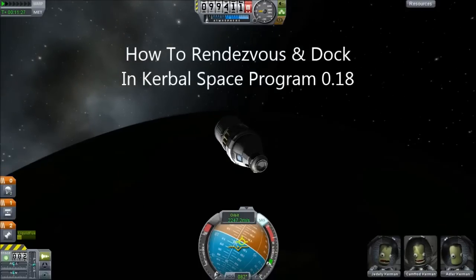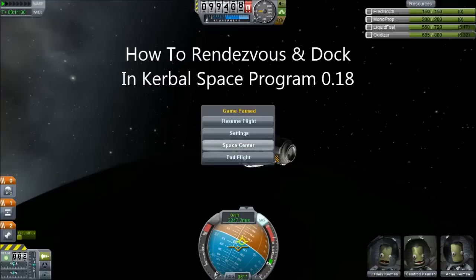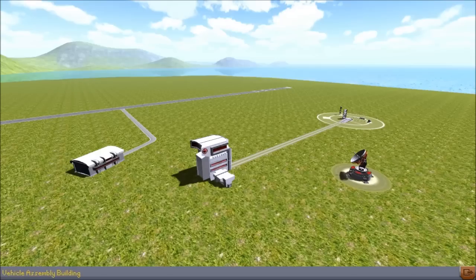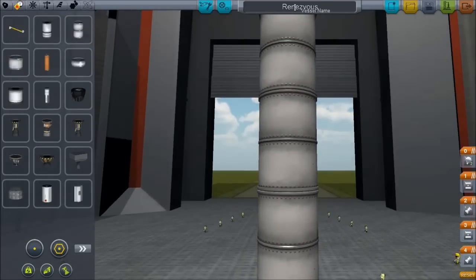Hello, it's Scott Manley here. One of the videos I've been most requested to make with the advent of 0.18 is a tutorial on how to rendezvous and dock. You've seen the spacecraft we have in orbit — we are going to dock with it.